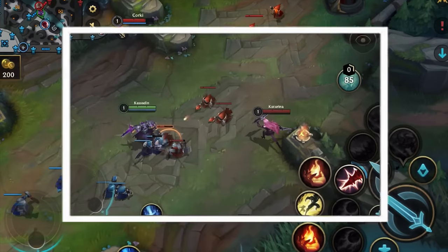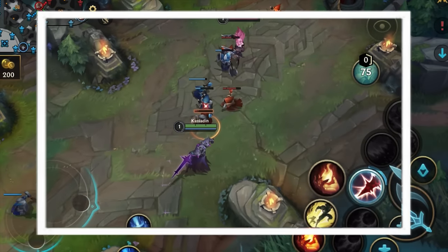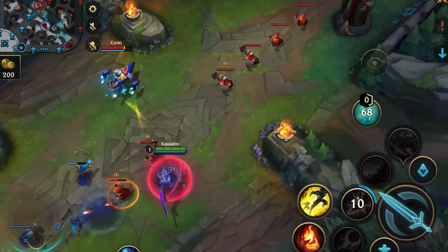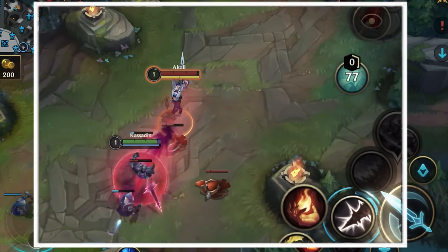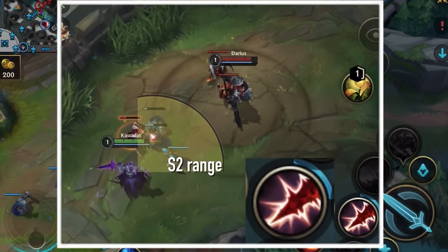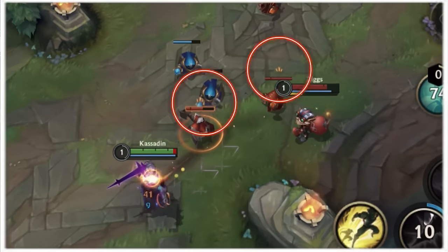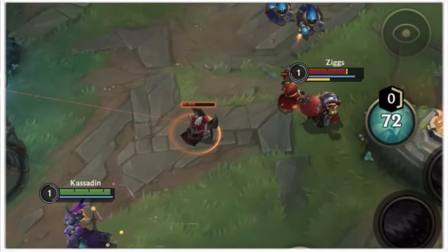You can use Skill 2 to bully melee champions if they step too close. And if they don't, you can just wait for them to last hit and then punish. Just make sure you're in position first and be ready to dodge their ability. This is the only ability that draws minion aggro, so you need to step back — and if they try chasing, they'll get punished by your minions.